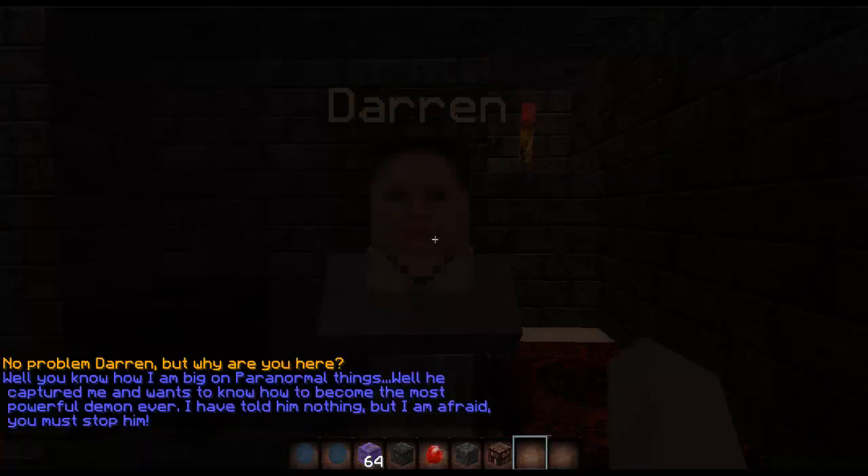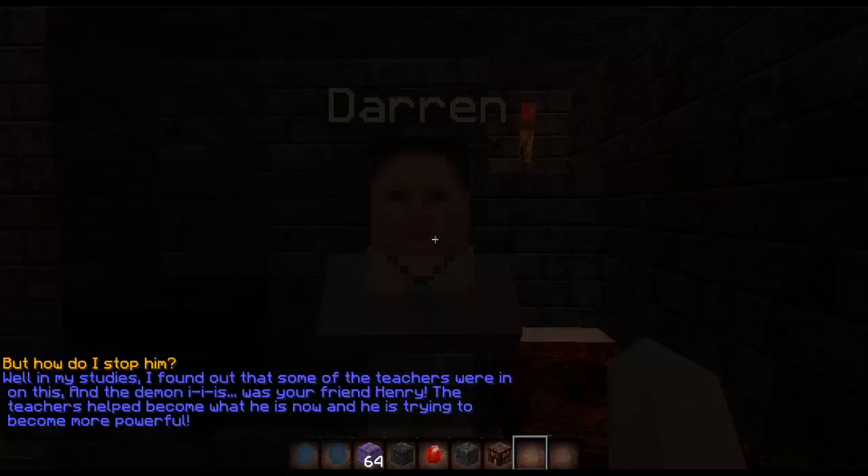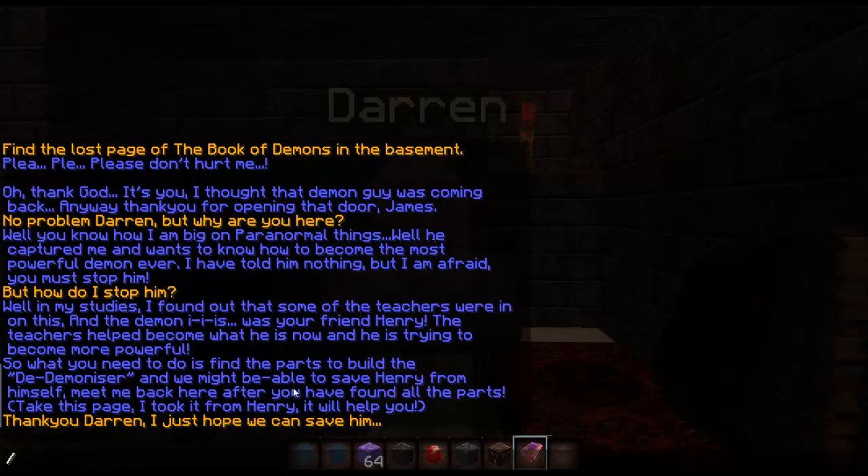'Well, you know I'm big on paranormal things — well he captured me and wants to know how to become the most powerful demon ever. I've told him nothing but I am afraid — you must stop him.' 'But how do I stop him?' 'Well in my studies I found out that some of the teachers were in on this, and the demon was your friend Henry. The teachers helped him become what he is now and he is trying to become more powerful. So what you need to do is find the parts to build the de-demonizer and we might be able to save Henry from himself. Meet me back here after you have found all the parts. Take this page — I took it from Henry, it will help you.' 'Thank you Darren, I just hope we can save him.'